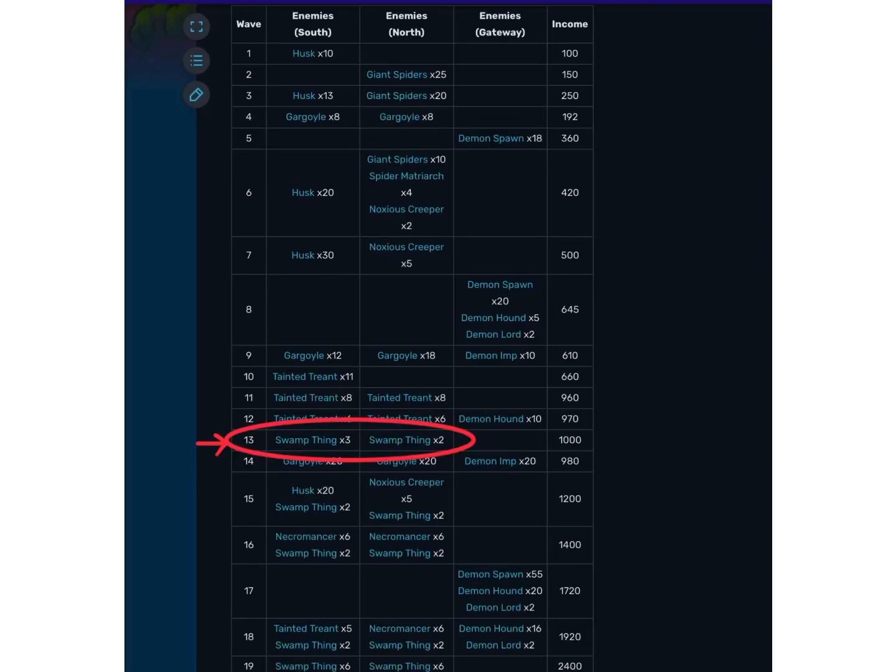Poison Pools will spawn a Swamp Thing if an Earth Elemental dies on the map. The first legitimate Swamp Thing in Rotten Forest spawns on Wave 13. So if I can get an Earth Elemental to die in this level before Wave 13, I can actually see the Swamp Thing earlier than intended.